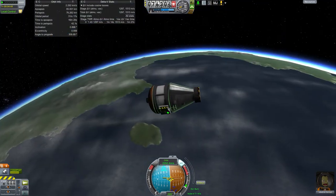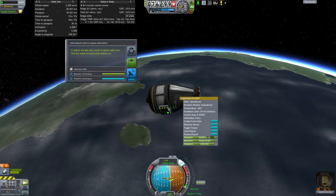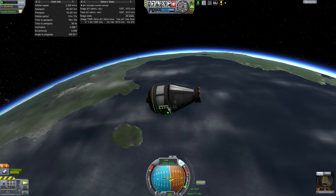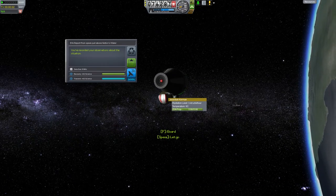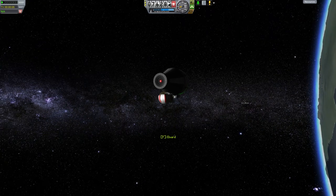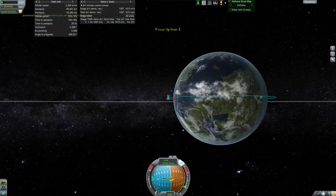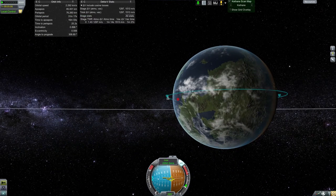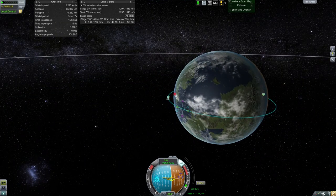I'm going to go ahead and do the crew report from orbit — that'll give us a little more science to bring back. We'll overwrite the existing one: 5 science. And let's EVA Jeb — do an EVA report. That'll give us another 8 science. Let's pick where we want to land. I'd rather do it in daylight. Maybe if we can come in over the mountains, I can get another EVA report and another soil sample and bring back even more science.